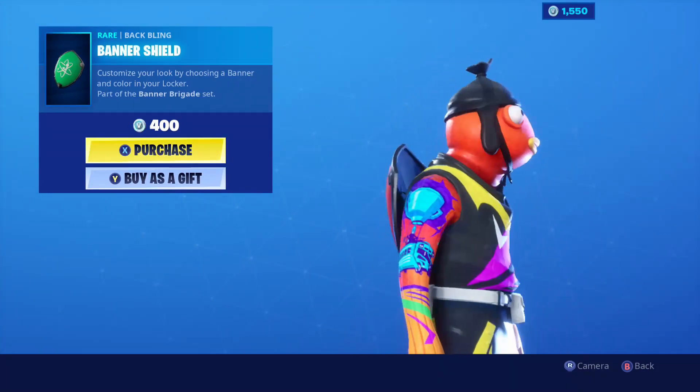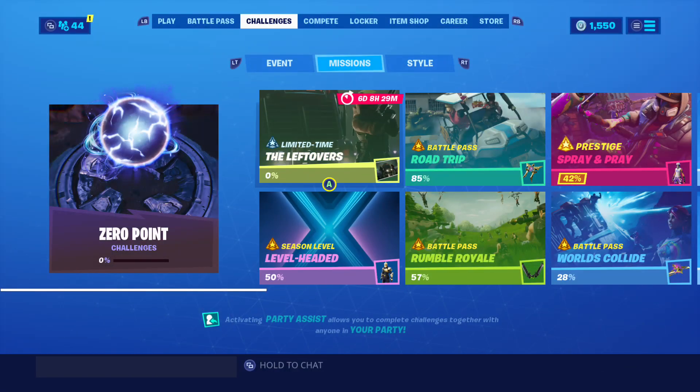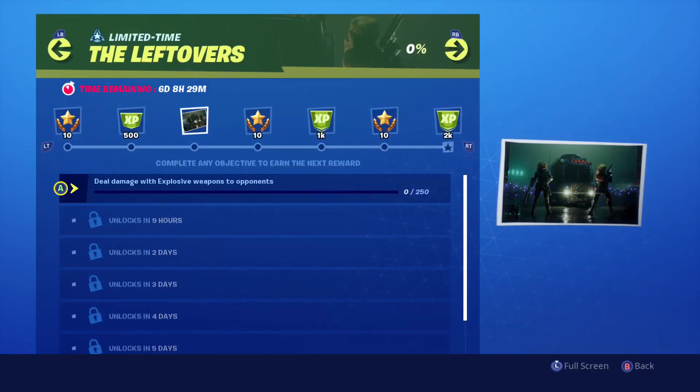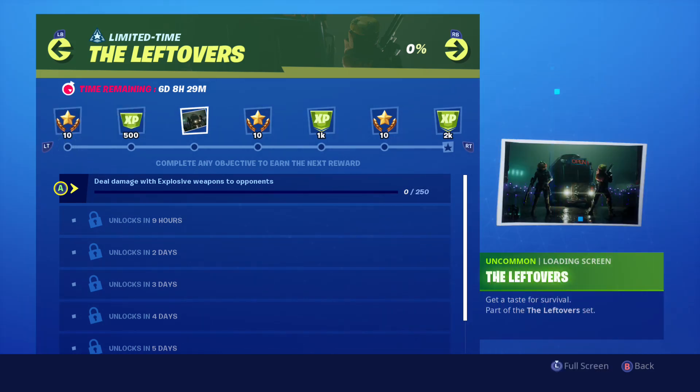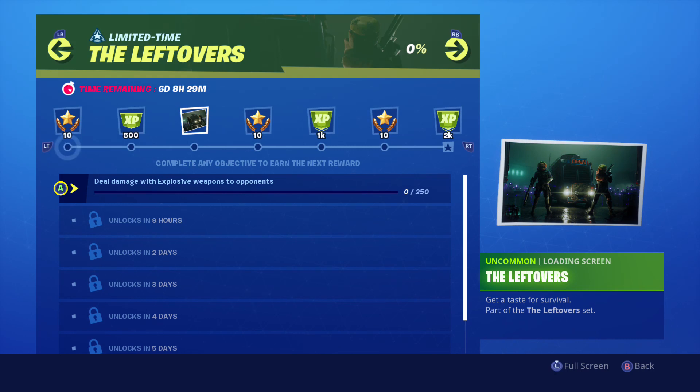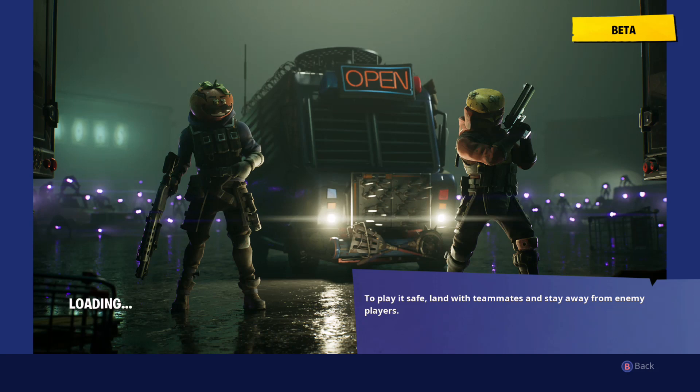The banner back bling shows the color of your currently equipped banner, which is pretty cool. You got the brand new Leftovers challenges, and by completing these you get 10 battle stars, then 500 XP, then the Leftovers loading screen. If you guys buy the whole set in the item shop, I suggest doing the challenges too so you'll also have the loading screen and the whole gear set unlocked.